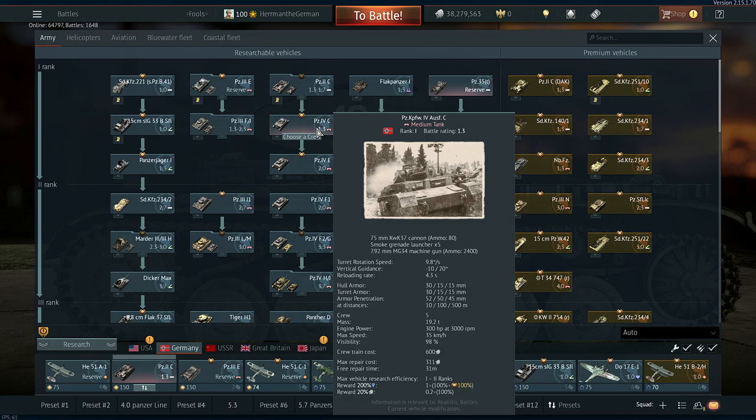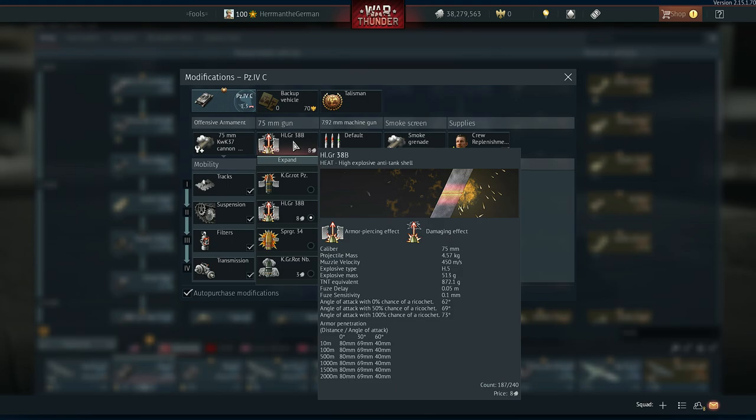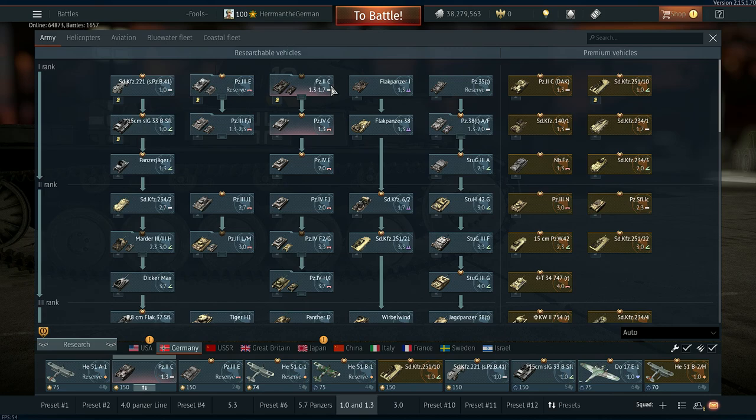The Panzer 4C is a highly recommended tank. That HEAT round gets 80 millimeters of penetration. You've got to make sure you're not hitting spaced armor or tracks, but you can one-shot a lot of vehicles at this BR — even higher. I would recommend going down the Panzer 4H line; it's a solid line.